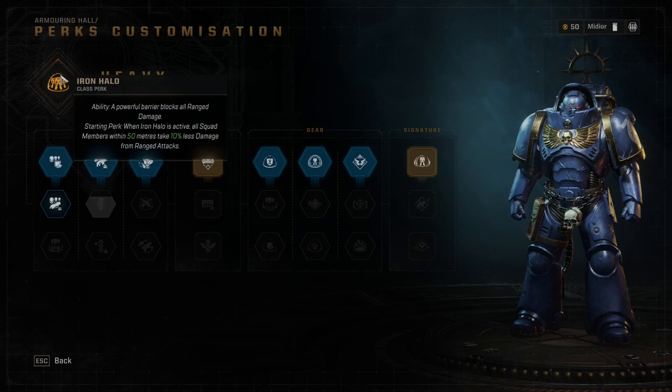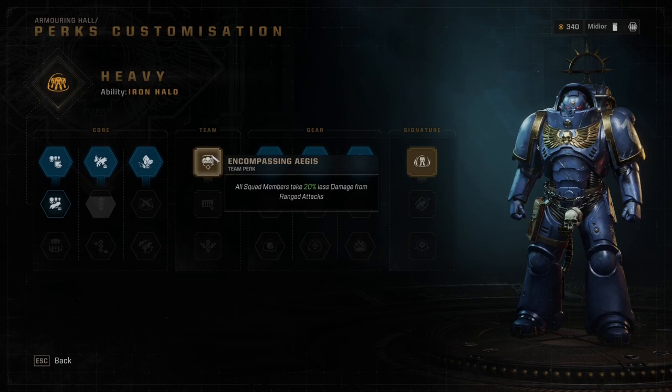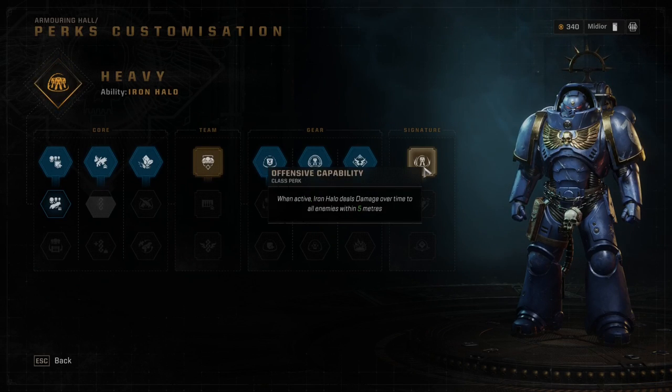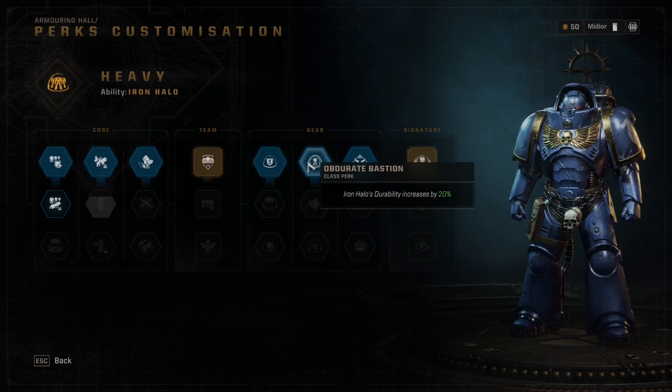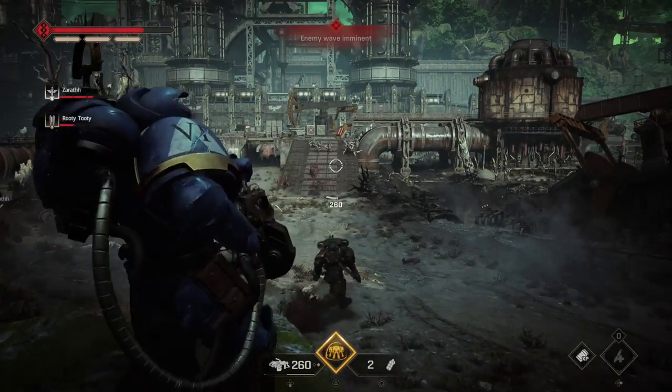Now for perks: the starting perk for the Heavy makes it so that when Iron Halo is active, teammates within 50 meters take 10% less ranged damage. Add that to the first team perk, which reduces ranged damage by 20% for all team members. The first signature perk makes it so that when Iron Halo is active, it deals damage to all enemies within 5 meters. Other noteworthy early perks: Restoration — killing 10 enemies in rapid succession restores 1 armor segment, with a 15-second cooldown, and with the Multi Melta this is easy to do. Also, Obdurate Bastion increases Iron Halo's durability by 20%.